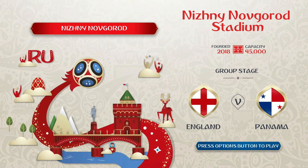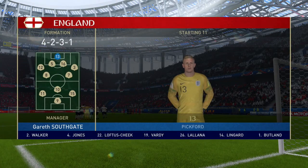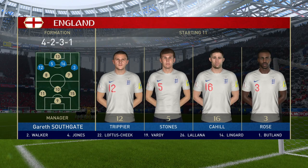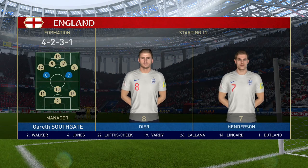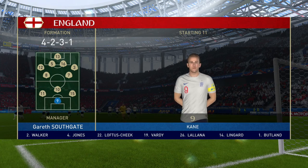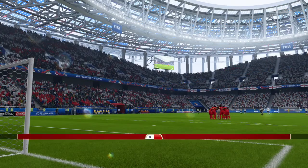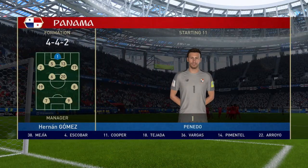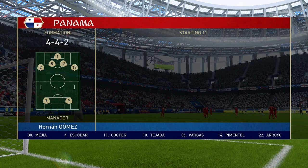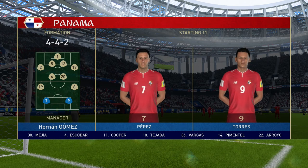Currently we sit in second behind Belgium, who's already played their second game. We're rolling with the 4-2-3-1 narrow formation again and made a few changes. Rashford is starting in place of Lingard as the right attacking midfielder. Pickford is now in goal and I put Trippier at right wing back instead of Walker. Panama's got the old classic 4-4-2 formation, and I think one of their players is someone we have to look out for — I think it's Perez.